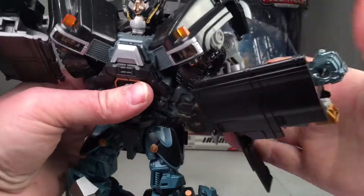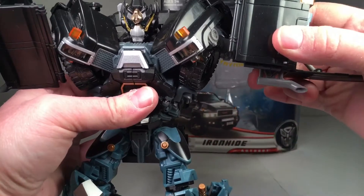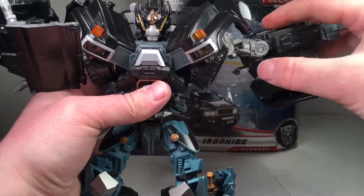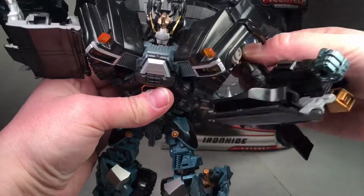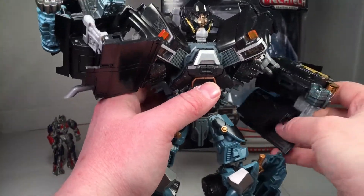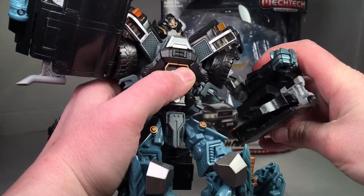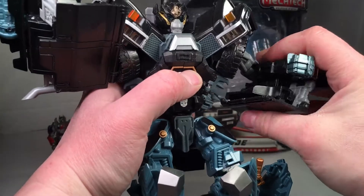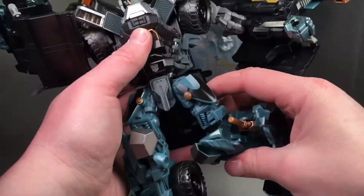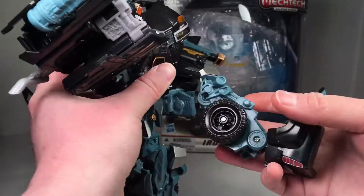He's got a bicep swivel and a friction hinge. If you get that out of the way you can probably go up a little higher. He also has front-to-back movement on a ratchet. There's nothing in the head, although it's supposed to have a head swivel from what I'm told. These do unpeg a lot so you have to work with them. He's got ratcheting hips that go out two or three clicks and go forward pretty well.